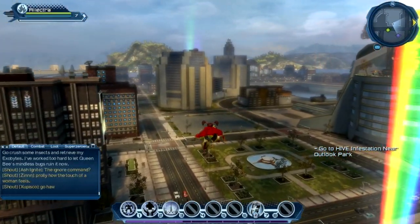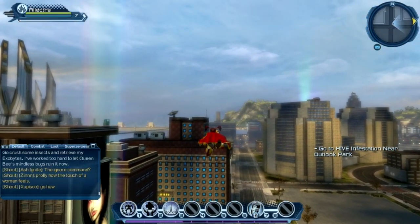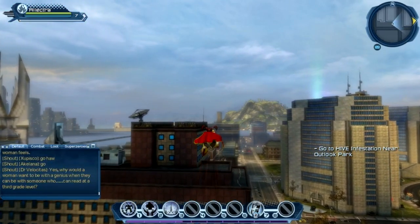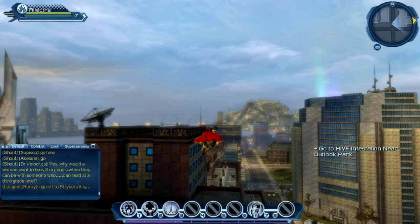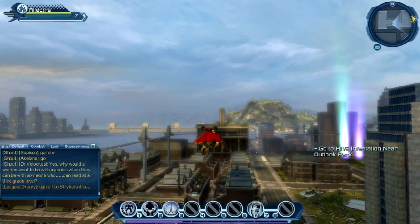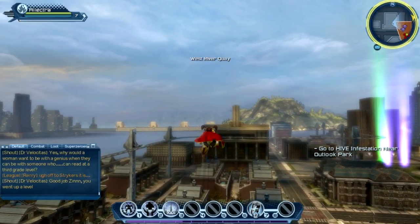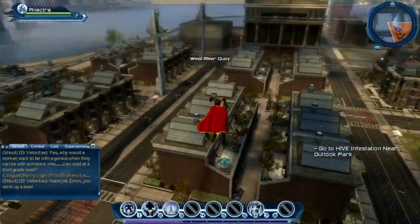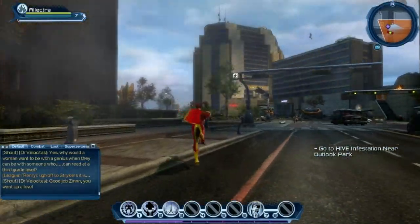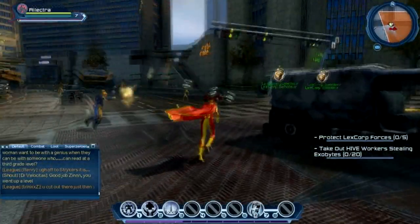Look at all the pots of gold around at the end of the rainbow — this is for the St. Patrick's Day festival event going on right now in DC Universe Online. If you do play, I urge you to log in if you want the extra goodies. We won't be covering it in this episode as we did so in a previous one. Here we go — we're coming up on the hive infestation at the West River Quay. Down here we should have some hive forces — there we go. Protect the Lex Corp forces, zero out of five.